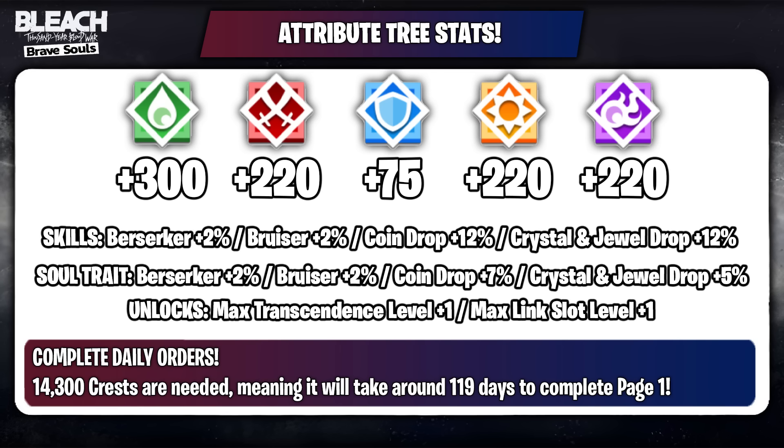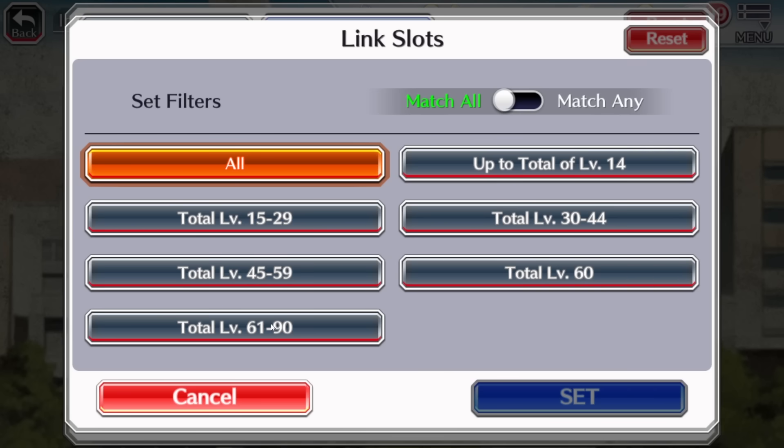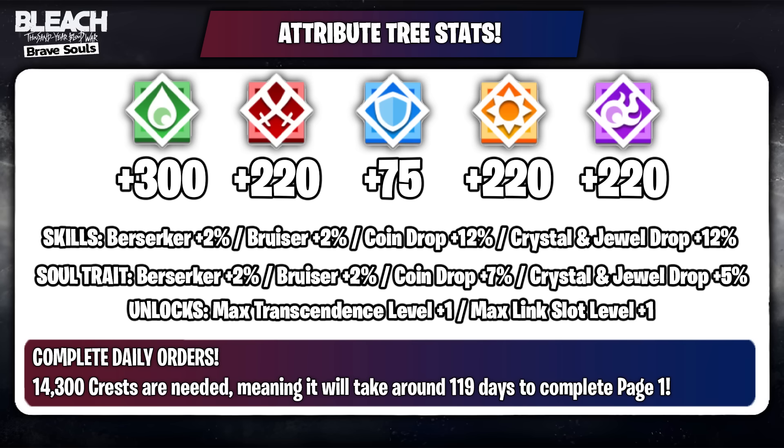Going back to the stats we're getting — only from the first page, which we'll be able to finish in about two to three months, we're getting 200 extra SP, focus, and attack. The second page will give more stats. The skill and soul trait upgrades, while not huge right now — like 2% Berserker Bruiser — will also increase further in page two and maybe three. There are definitely long-term plans: in the first page you can unlock more transcendence levels and link slot levels. Max transcendence will eventually be level 20 slots, and max link slot level will be level 30 slots. At the start it might not seem crazy, but long-term it will make a big difference.